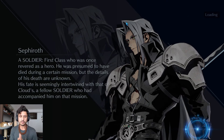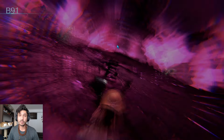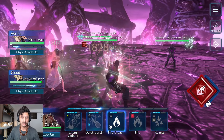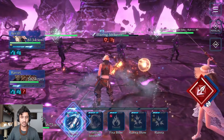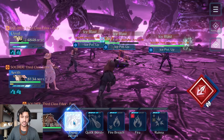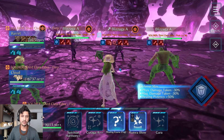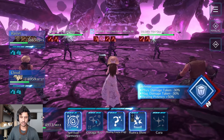Floor 91 isn't terribly hard, but the guide helps you go in prepared. The strategy: take out the middle enemy first, lower the side ones to about 50% HP, then finish them with summons. At the start, Barrett fires breach in Spiritual Harmony; fog hits but doesn't affect Quick Burst. Cloud goes ham on damage, Aerith heals Barrett's fog, and Barrett uses Energization to break their physical attacks. We block the first hit and get very close to killing the first enemy.